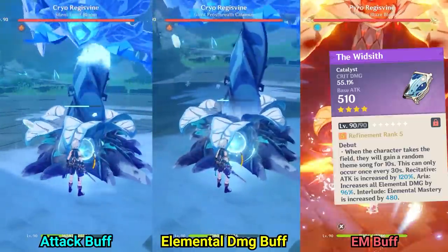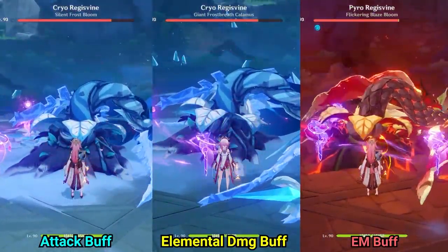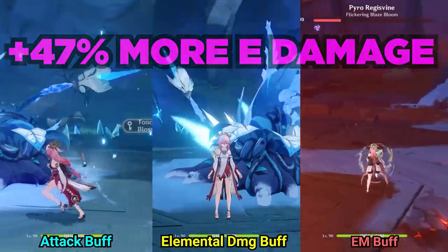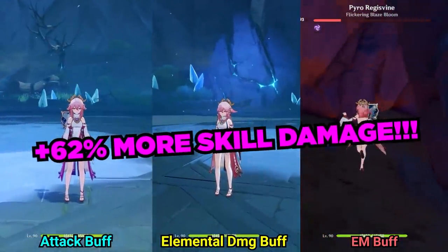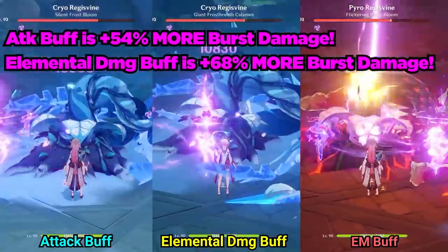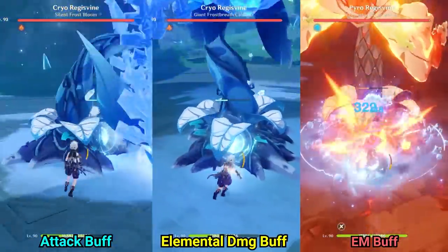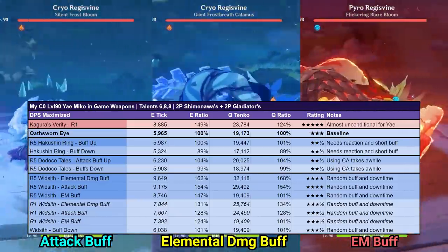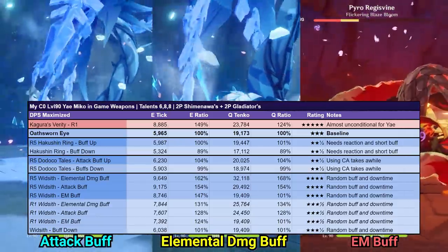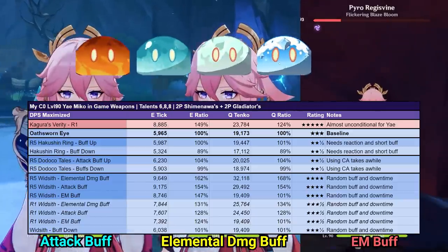And now for the weapon that you've likely been waiting for, the Widsith. My Widsith is at Refinement 5. I did this multiple times in order to get all 3 buffs of the Widsith to demonstrate. The Widsith's elemental skill damage is very impressive, ranging from doing 47% more than the Oathsworn with the Elemental Mastery buff to 60% more damage with the Elemental Damage buff. For the burst, the Elemental Mastery buff does not boost her burst damage in any way, but the attack and Elemental Damage buffs boost her burst damage to do 54% and 68% more damage respectively. For reference, the Widsith is doing more damage than even the Kagura's Verity with its 1 and 2 note buffs. Unfortunately, when its buffs are down, the Widsith is basically doing the exact same amount of damage as the Oathsworn Eye. All in all, the Widsith is one of the best options in terms of damage for Yae Miko for a 4-star weapon, but due to its long downtime and RNG buffs, I'm giving it a 4 slime out of 5 slime rating.